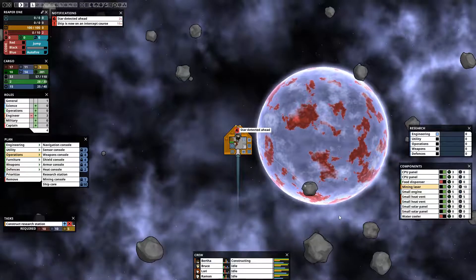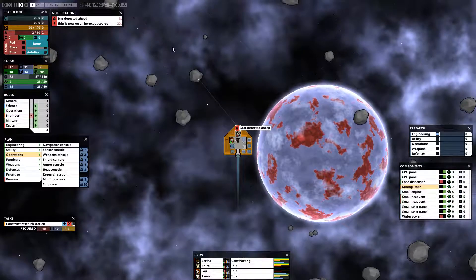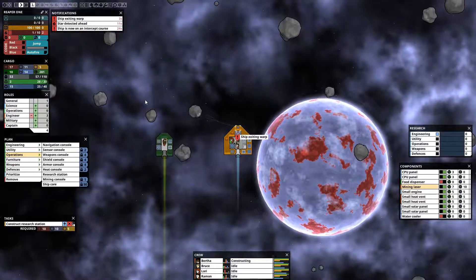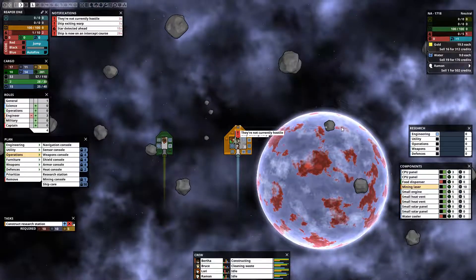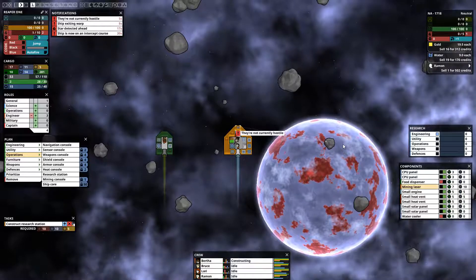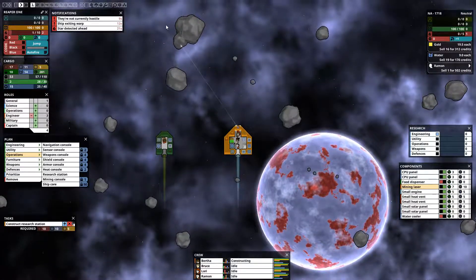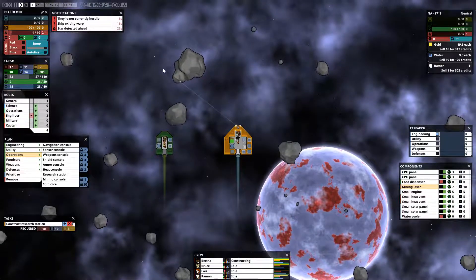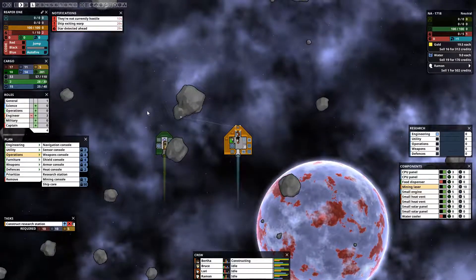Looks like we've got a ship coming at us. I hope they are not hostile. Damn, I don't have a weapon, so... Looks like a small one instead of a big one, I'm pretty sure.